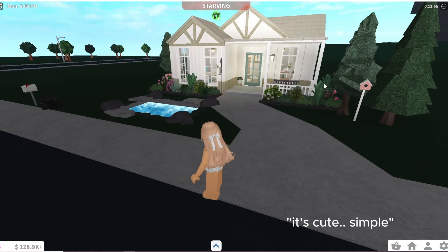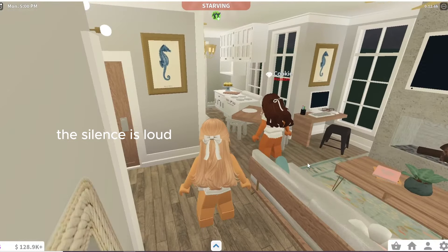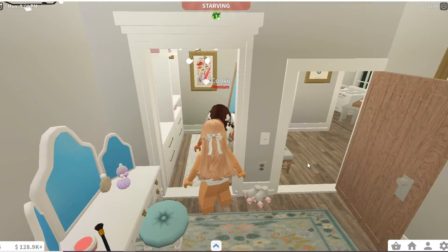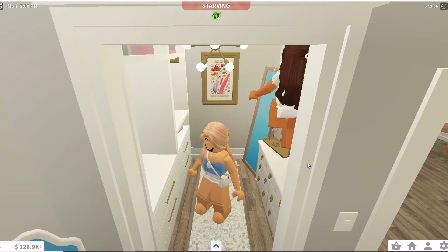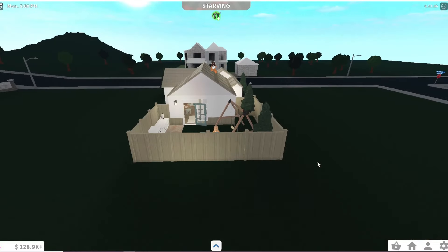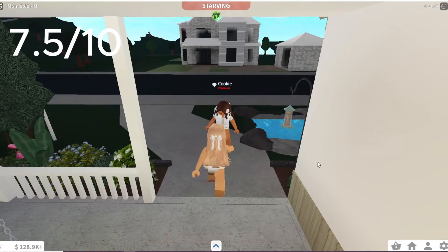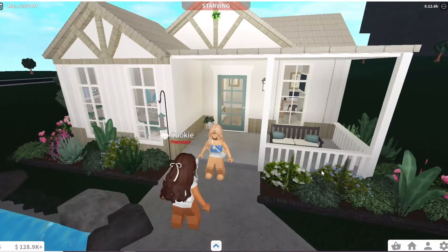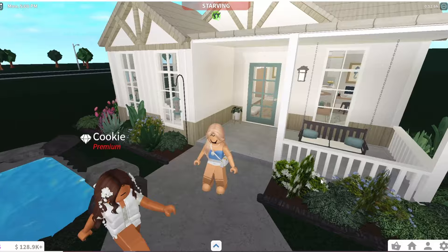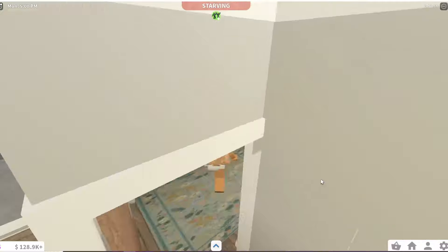This is my newest build. It's cute, simple, a birdie. Don't look at that. What do you think? Gotta look at the roof, it's the most important part. I'll give it a seven and a half. What's your favorite part and what's your least favorite part? My least favorite part is the fake plants that are like pictures. And my favorite part is either the bed or this couch.